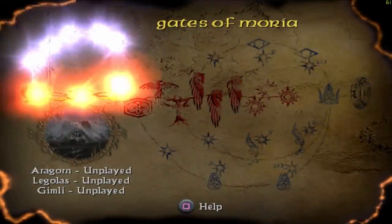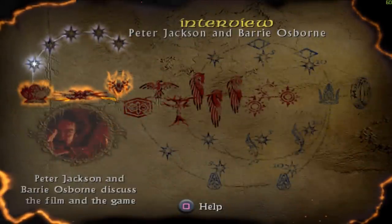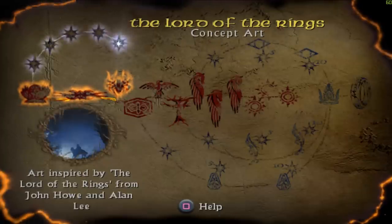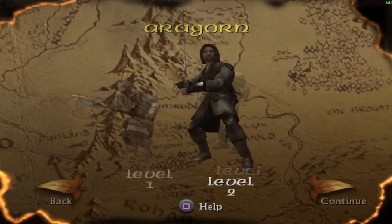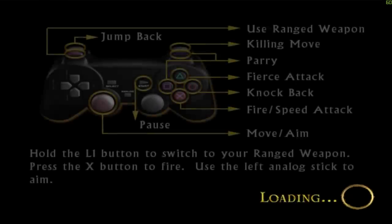I remember the Return of the King game a lot better than this game. We have Aragorn, Legolas, and Gimli, and now we can pick what we want to do. There's also bonus stuff — Elijah Wood talked about playing Frodo in the Lord of the Rings video game. Let's go back to the Gates of Moria — now we can pick who we want to play as. For Moria, let's play as Gimli — Dwarf makes sense, right?